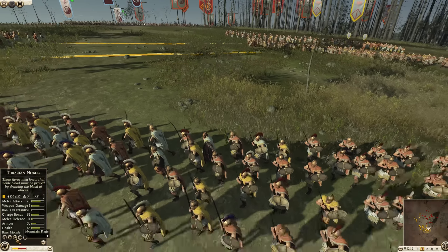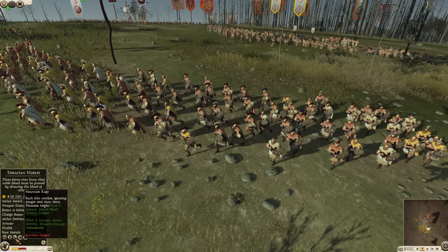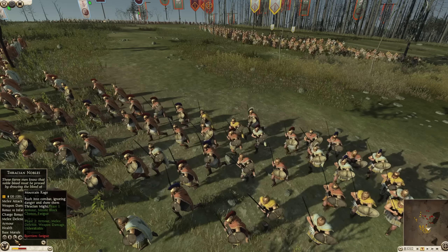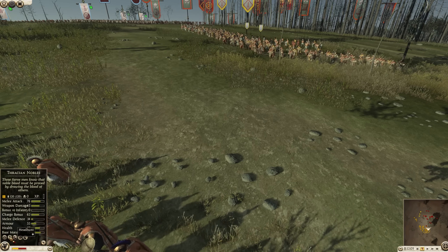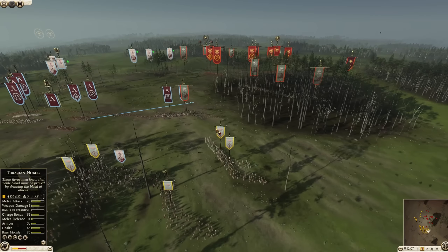The Odrisians — I'm not familiar with their commander's name — but they do have this special ability called Mountain Rage, which gives them extra missile block chance while charging forward. Then the second phase improves their armor, defense, and weapon damage. Very cool. It's almost like a very special type of charge. They've also got a group second wind, which should be really cool.